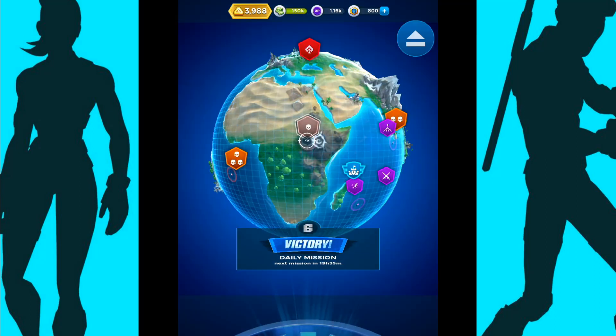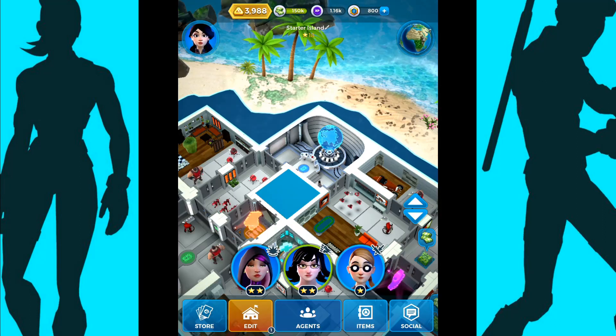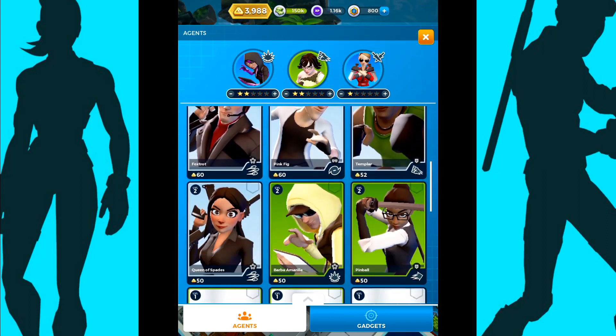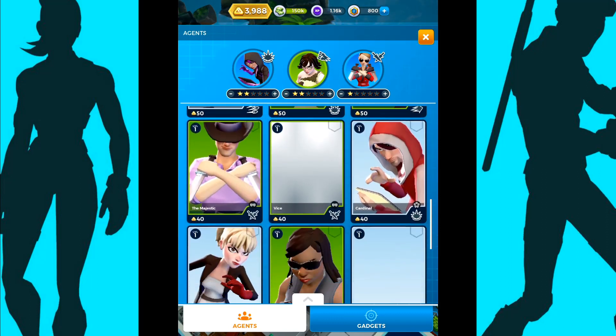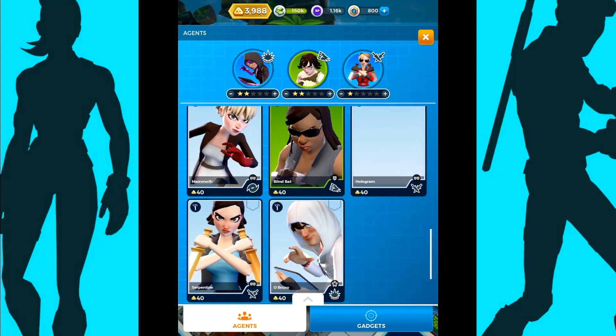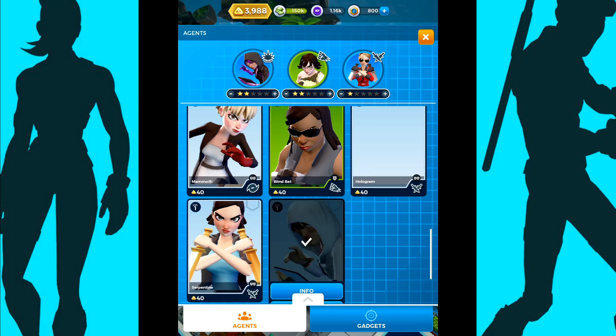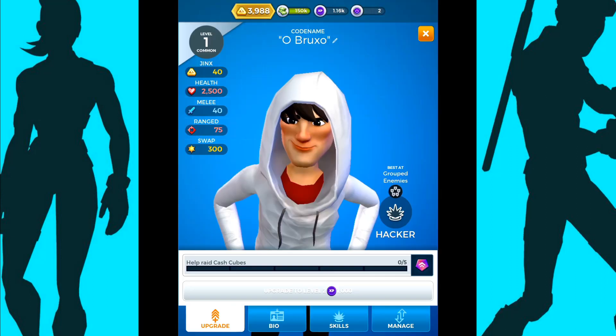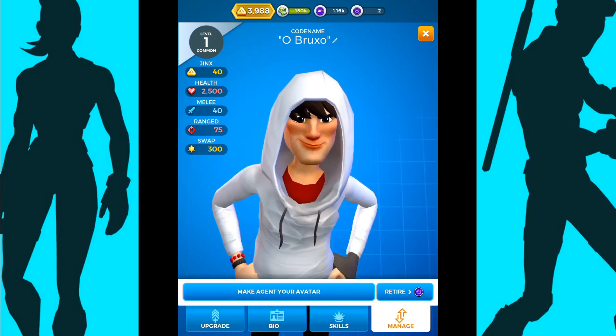As you progress through the game you will be collecting a range of agents that you'll just pick up through opening packs and through rewards. What you can do is go into an agent's info and you'll see at the bottom of the screen you've got the upgrade bio skills options.